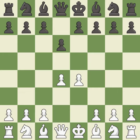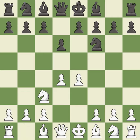d4 takes full control of the center and opens up the dark-squared bishop. nf6 develops the knight and attacks the undefended e4 pawn. nc3 defends the e4 pawn. c6 controls the d5 and b5 squares and allows the queen to develop on the queen's side.